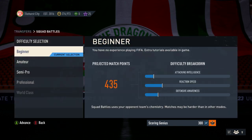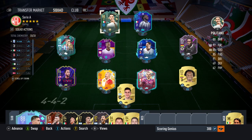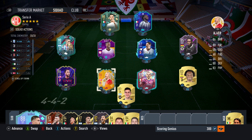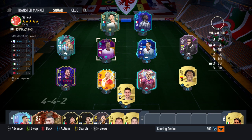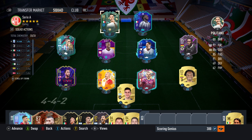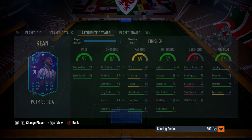The squad I'm going to be using is my Serie A based team. We have two Italians up front, which will help with the score-and-assist-with-an-Italian objective. Four midfielders all qualifying as midfielders, and then just a normal back line with the one Serie A keeper I have available. Politano is really good with all his traits, and the Player of the Month Keane is really good as well — lots of 90-rated stats for him. It's a decent card to use in the game.